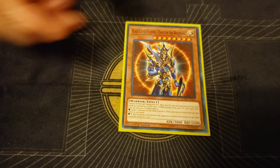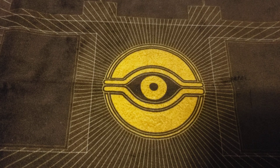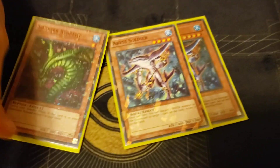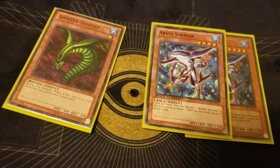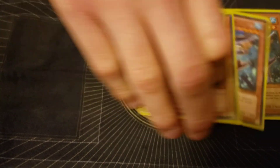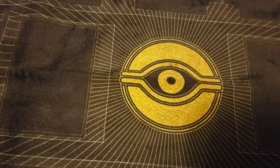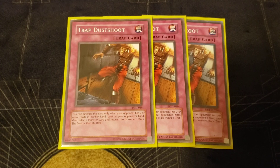Playing the water engine basically, just to recycle. Also a random Tribe-Infecting Virus — there's a lot of synergy there. If you draw two of those together, the trap lineup shoots three of them, just kind of keeps the momentum going, constantly trying to just attack and be aggro.